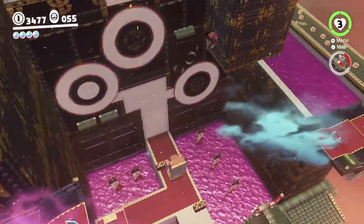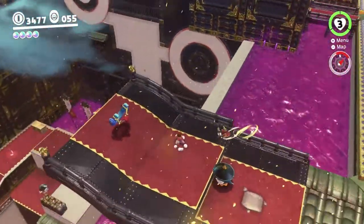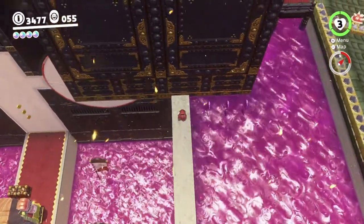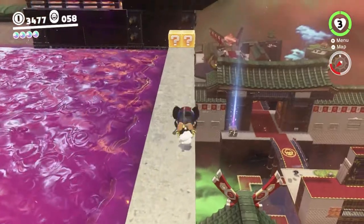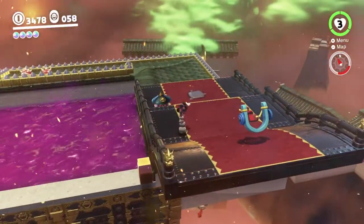Come over here — you can use these little slingshots to make your way over to this side. You can see there's some purple coins over there that we want. They're above some poison though, so we may have to be a little careful. Just do a little flip like this and throw. There we go — easy.